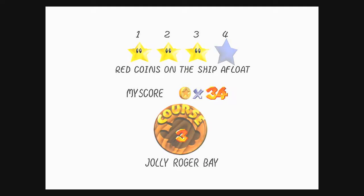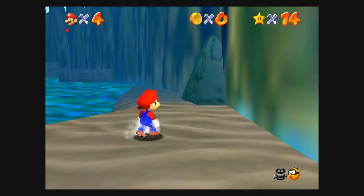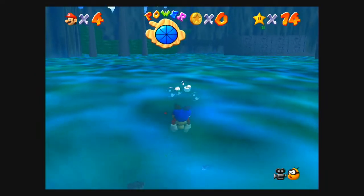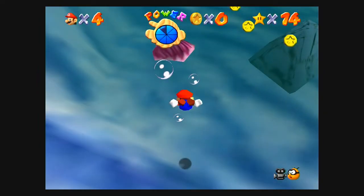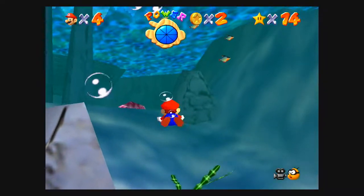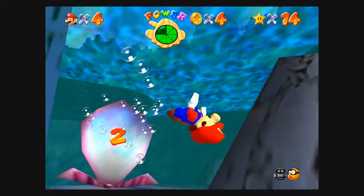Let's get one more star. This one's a pretty easy star, but it's also time consuming. You have these clams, and they have red coins. There are four of them in the ocean — let's go.